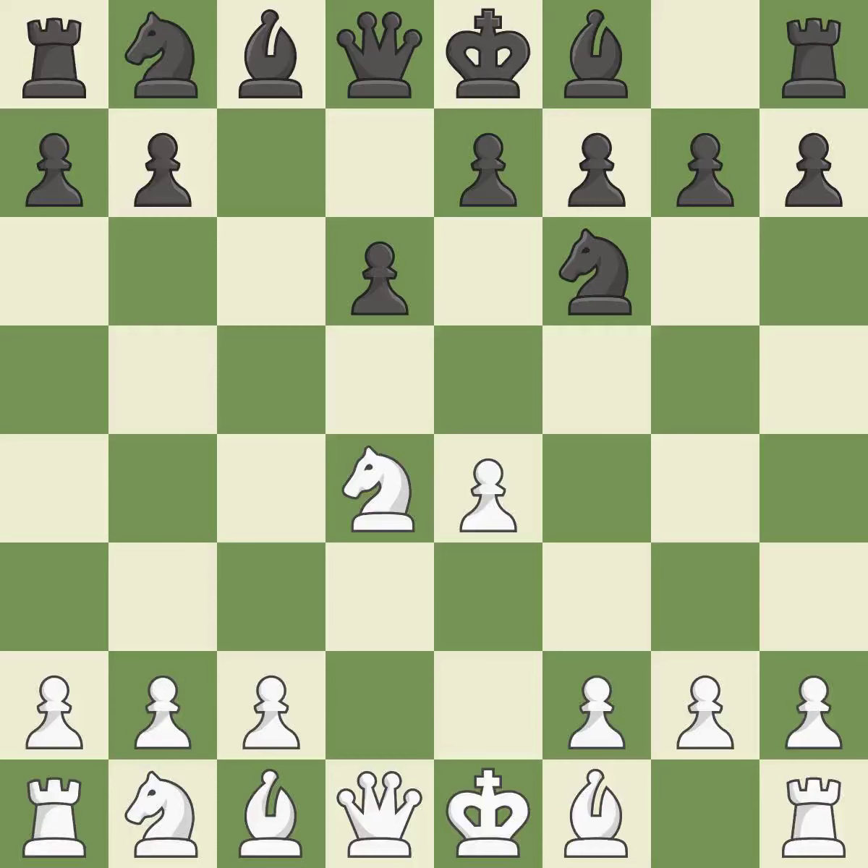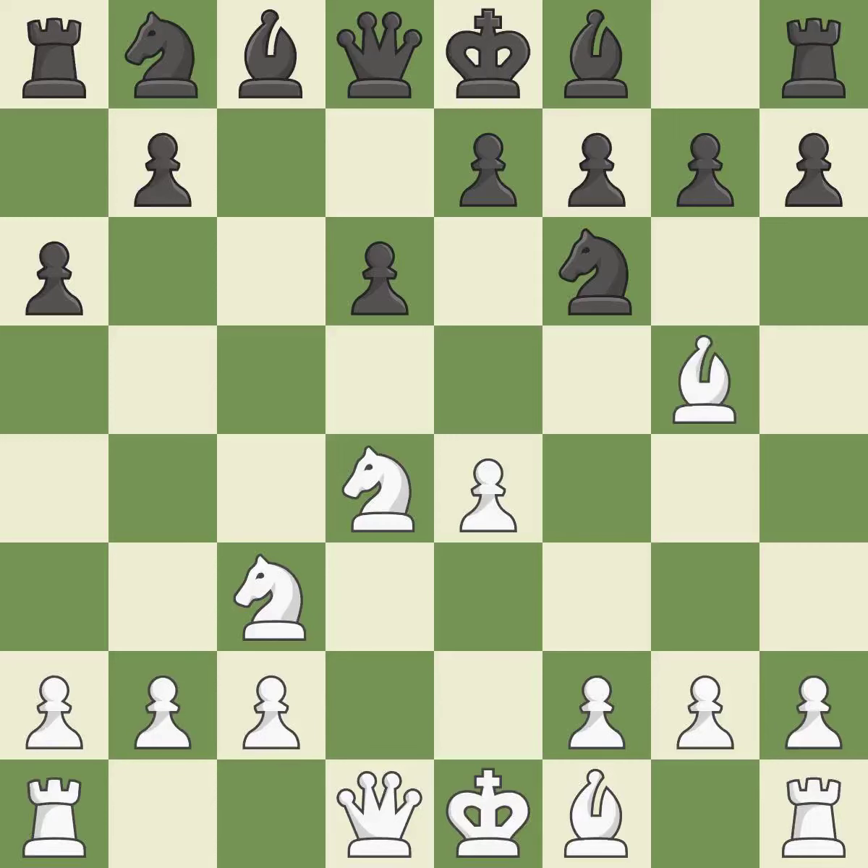Nf6 develops the knight toward the center and attacks the undefended e4 pawn. Nc3 defends the e4 pawn and starts to develop on the queenside. A6 prepares the queenside pawn advance b7-b5 and also prevents white from playing the bishop or knight to b5. Bg5 puts immediate pressure on the knight on f6; white may castle queenside after developing the queen. E6 controls the important d5 and f5 squares and allows the dark-squared bishop to develop to e7. f4 gains space in the center and controls the e5 square.